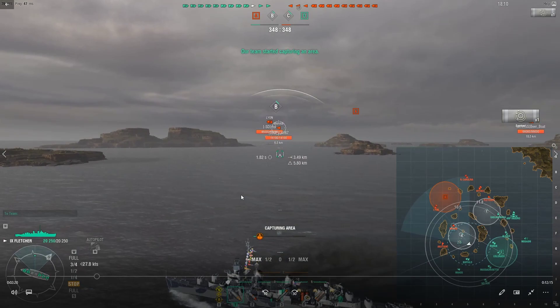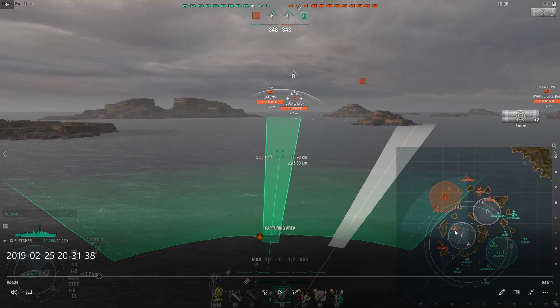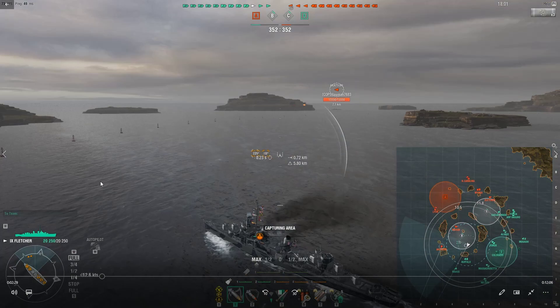Not really looking to go to the island, and this is why: the Akatsuki has a perfect torp arc here. Especially from the north spawn, coming right up here and flooding this area with torpedoes right off the bat yields some very surprising hit results. It seems like you almost always catch a DD in here. So having this extra standoff from the island and just being ready to kite is the play.